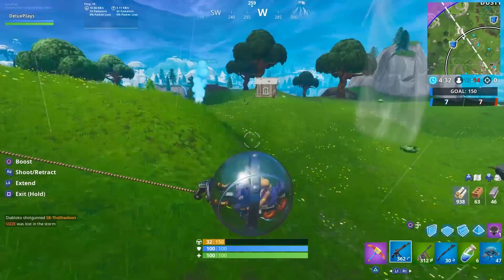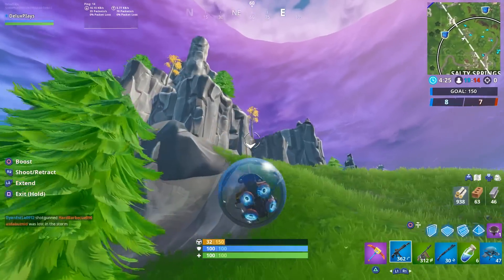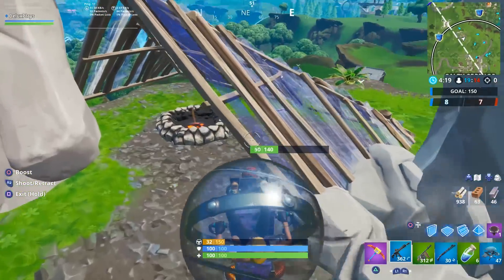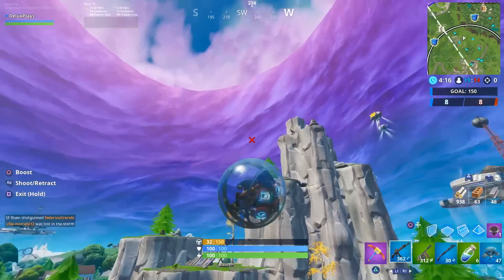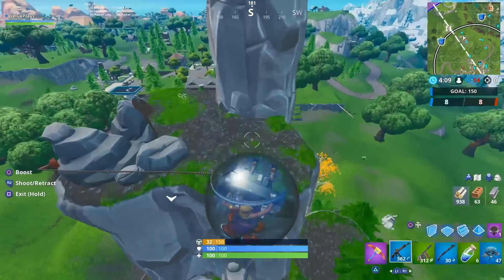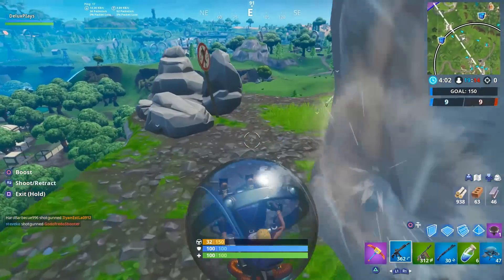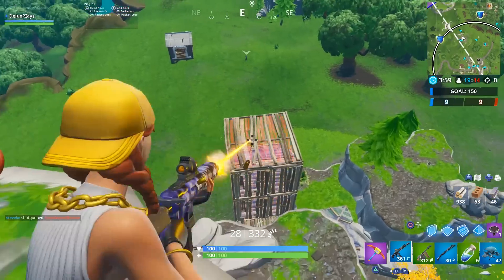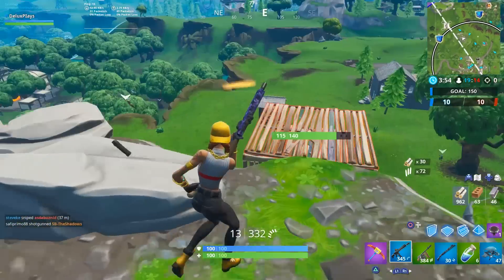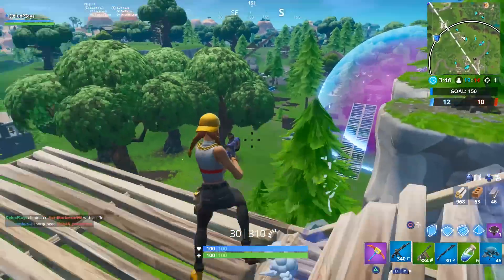Challenge number 6 this week is going to be use different vehicles in a single match, and you'll need to use two different vehicles within just one game. One of the easiest ways to complete it is to land at Stunt Mountain just outside of Pleasant Park, because at the very top of that mountain there are always a few driftboard spawns — that is immediately one vehicle down. Sometimes there is also a quadcrasher that spawns up there as well, so you can potentially complete this challenge entirely in one spot. If not, jump on a driftboard and glide over to a nearby expedition outpost, where ballers spawn, giving you two vehicles.